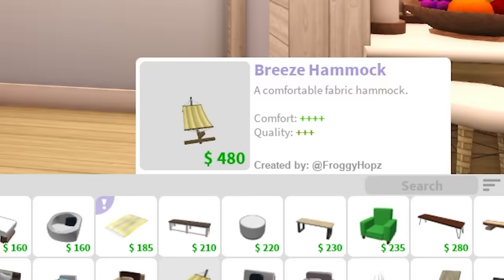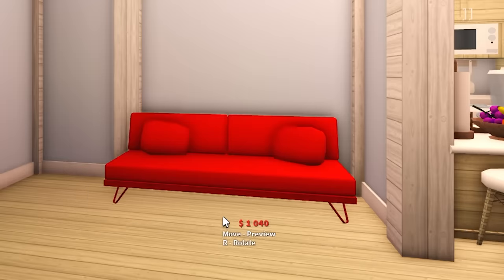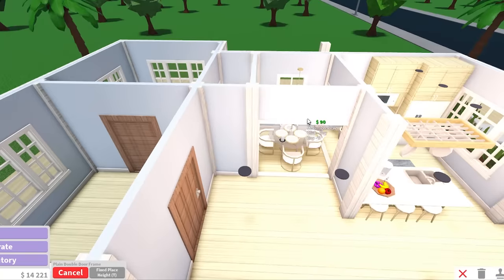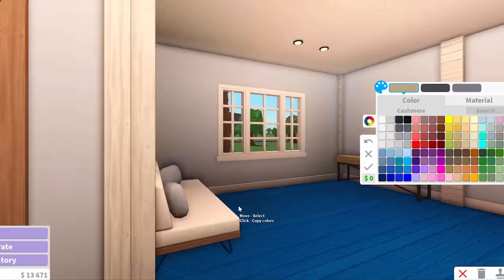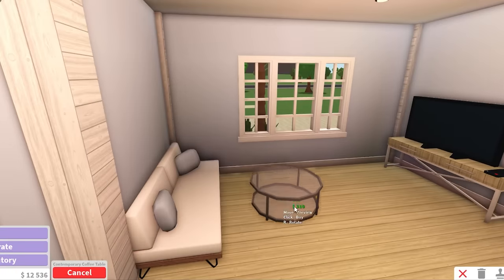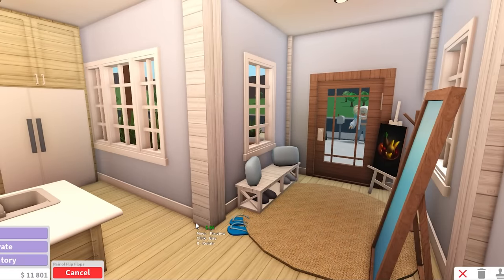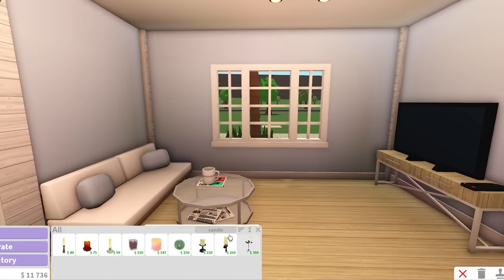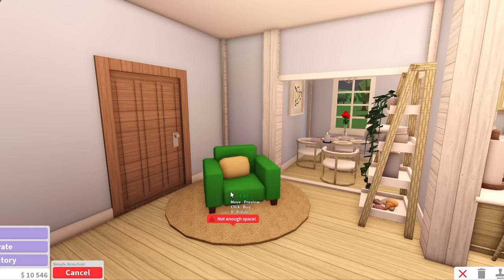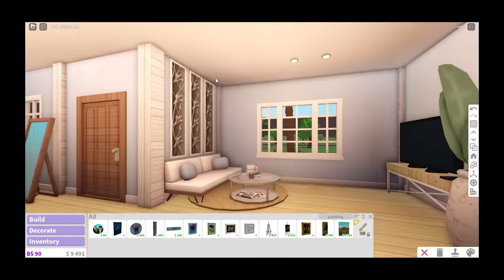Moving on to the living room. I spotted a hammock and made an impulse purchase for the backyard. The hairpin sofa is giving beachy vibes — after some placement struggles I got it sorted. I added a door frame to define the space, then an industrial console table, a TV, and a TV remote. For the coffee table I'm using a glass table with a coffee table book, a mug, and a newspaper. I added flip-flops for the beach theme, a candle, a ladder shelf with a seashell collection and books, a vine plant, a carpet, and a tall painting behind the couch. Living room is done.